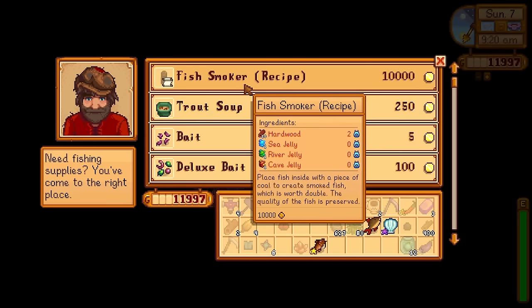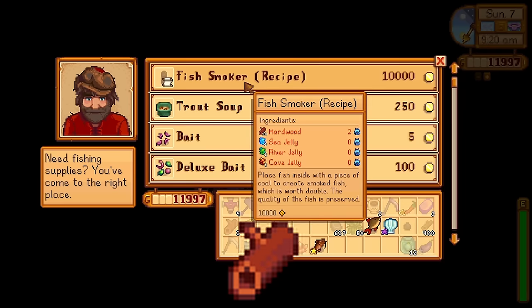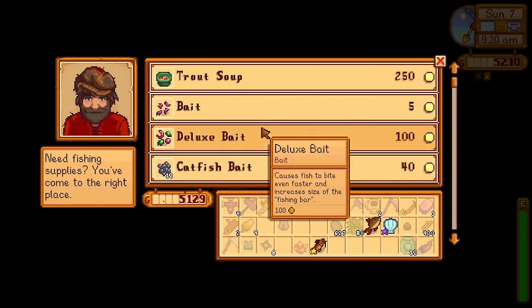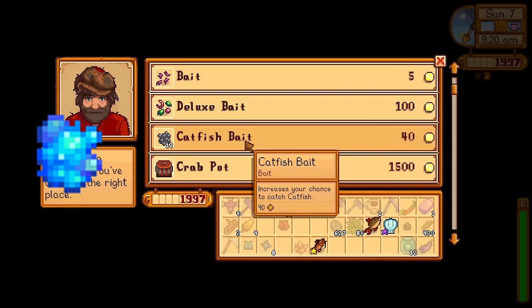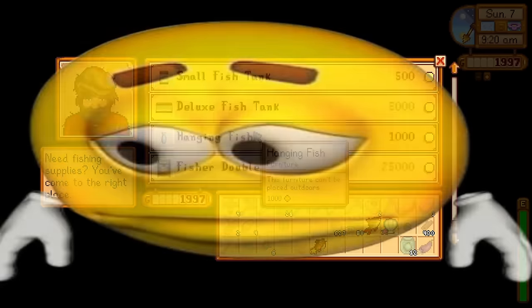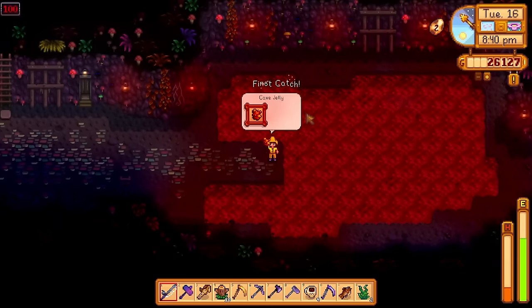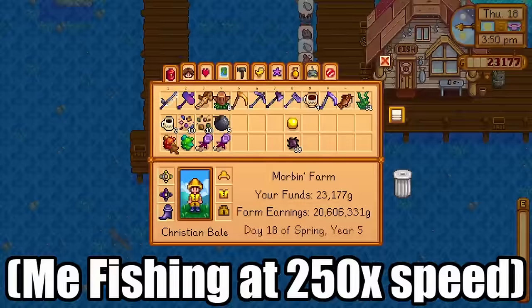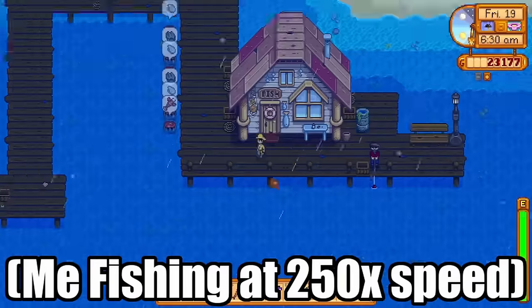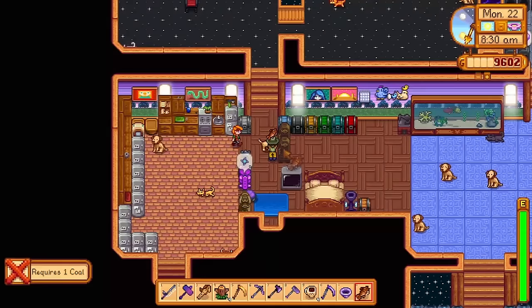To craft the fish smoker, you're first going to need 10 hardwood, which is easy enough to get, and 3 jellies. These jellies are also new fish added into the game: the sea jelly, the cave jelly, and the river jelly. They are very, very rare. To catch the river jelly, you just have to fish in the river, or perhaps in the desert, like where I caught mine. To catch the cave jelly, I'd recommend fishing on level 100 of the mines. For the sea jelly, you'll need to fish in the ocean, but it is extremely rare. However, if you can get all three jellies, then you can craft the fish smoker.